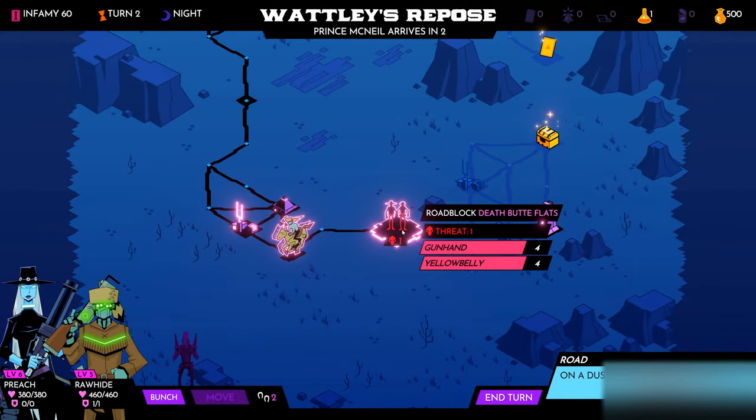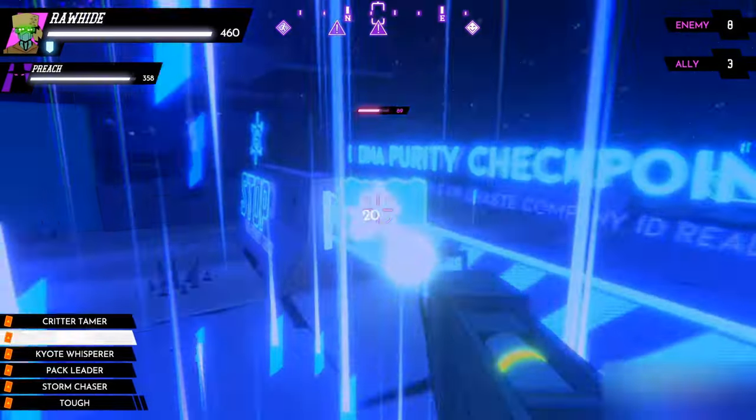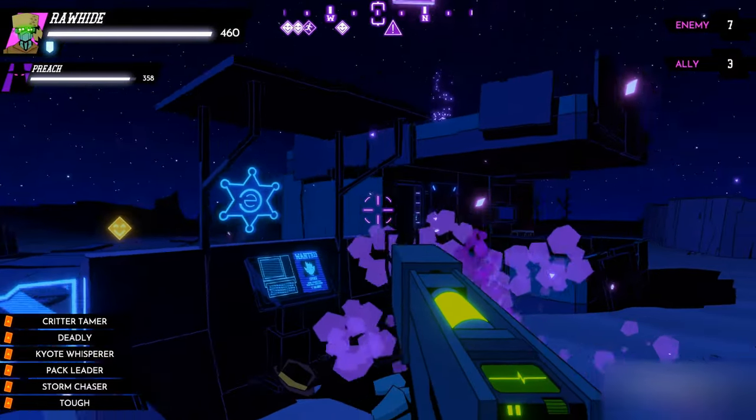The planets we visit in Wild Bastards feature day-night cycles, so now I get to make the most of the cover of darkness. This shielded enemy is a yellowbelly. Luckily, my other outlaw, Rawhide, has a sonic rifle that can shoot right through.